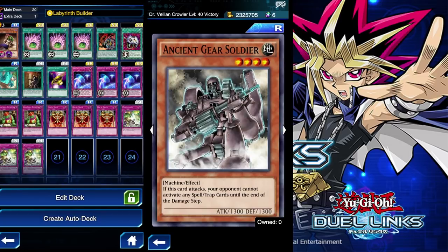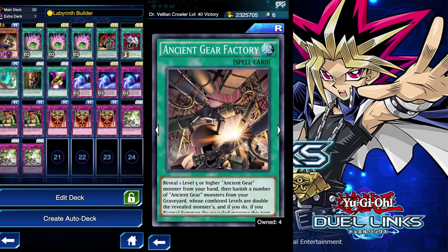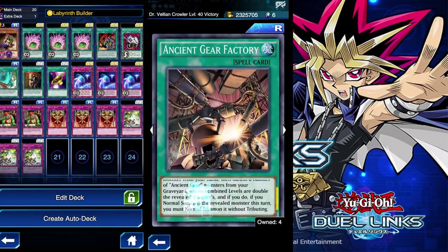Why am I using Sergeant? If you think about it, maybe there's some nice Ancient Gear combo happening eventually. Reveal one level 5 or higher Ancient Gear monster from your hand, then banish a number of Ancient Gear monsters from your graveyard — the combined levels must be double the revealed monster's level. If you do, you can normal summon that revealed monster this turn without a tribute. So if I reveal a level 5, I need to banish monsters totaling 10 stars? Am I getting this right? I think so — this is kind of interesting. It might have some tilt potential. I'll try building an Ancient Gear deck soon. I hope you guys liked this video.